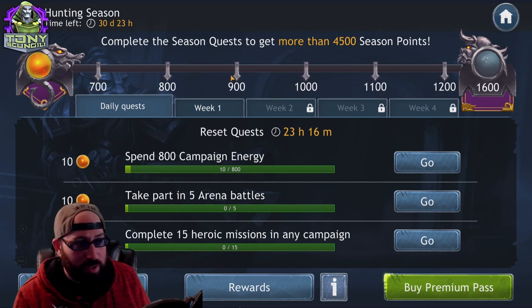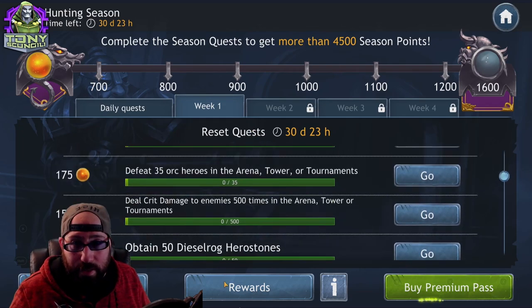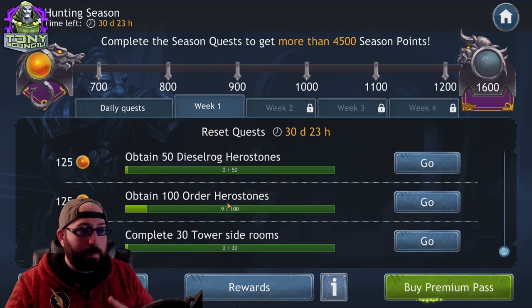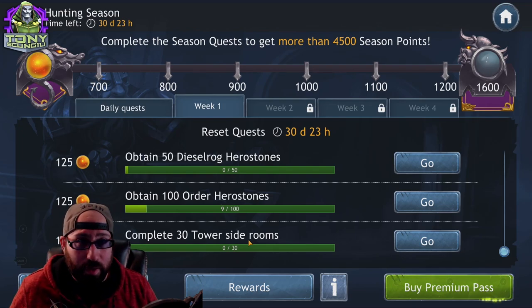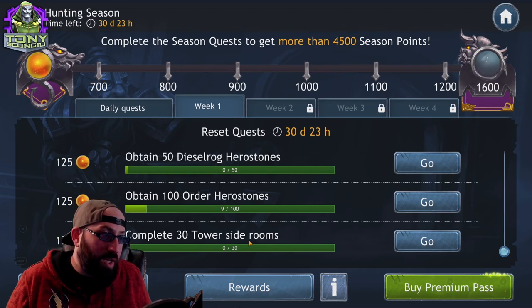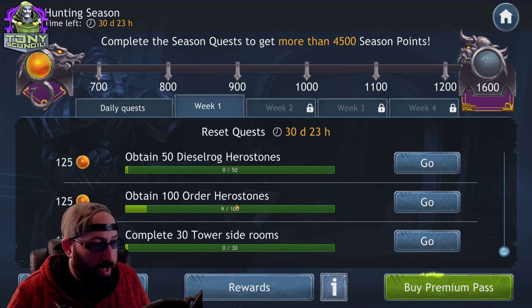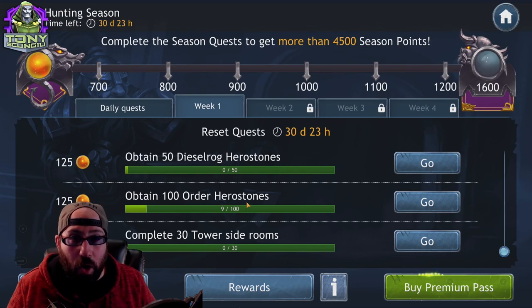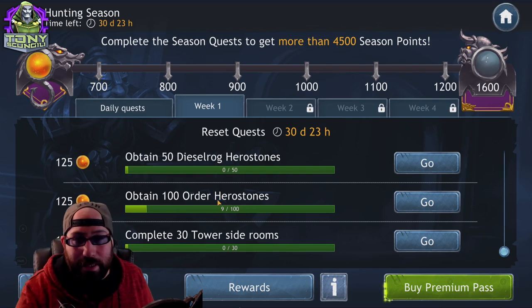Week one is right now, and you have 30 days — not just a week — to complete all of these quests. They tend to be a little more difficult but not crazy. For example, complete 30 tower side rooms: the tower has nine side rooms, so assuming you do them all it would take about four days. If you can only do about two a day, it'll take 15 days. You have a month — as you build your roster it gets easier. Obtain 100 hero stones: you'll farm hero characters, open orbs and chests, win rewards — you'll get these throughout the month.